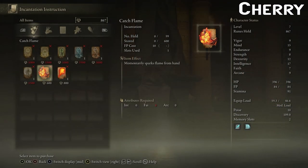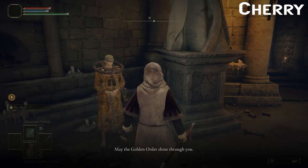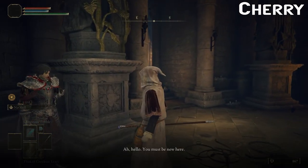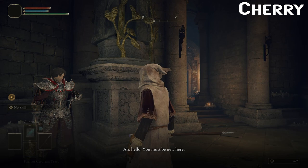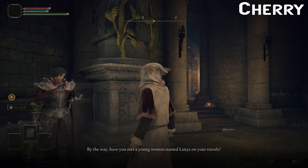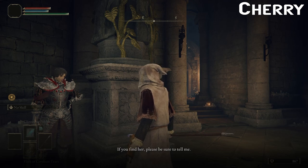'Most Tarnished are blind to it these days — you are something of a rare breed. Care to learn an incantation of the Two Fingers?' Probably not, we're not really a faith character. Thanks, friend. Who else do we have in here? 'You must be new here — just call me Dialos. The honour of one's house holds little import in these lands. By the way, have you met a young woman named Lanya on your travels? She's my servant. If you find her, please be sure to tell me.'